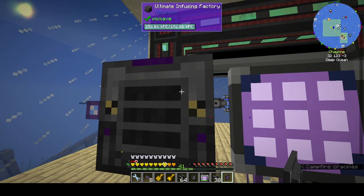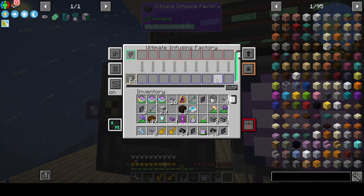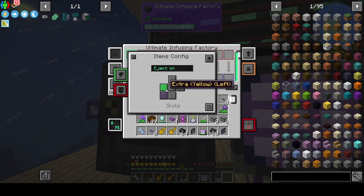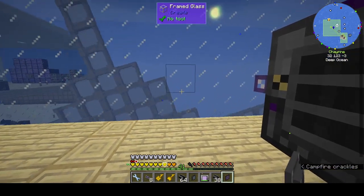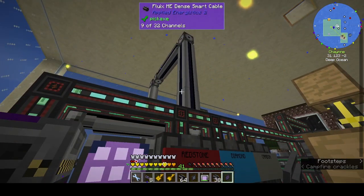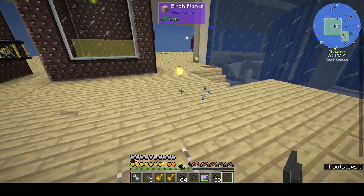The infusion chamber was a little bit more complicated because you have your input up here, your output down here, and then another slot. What I did was from the left I've got an export bus bringing in the carbon, then the back is input and output, and auto-eject is on — so that works. I put the terminal back up here because I added more cables.